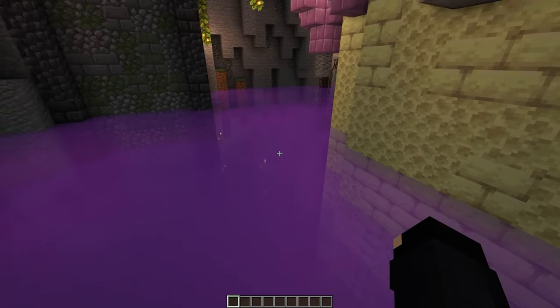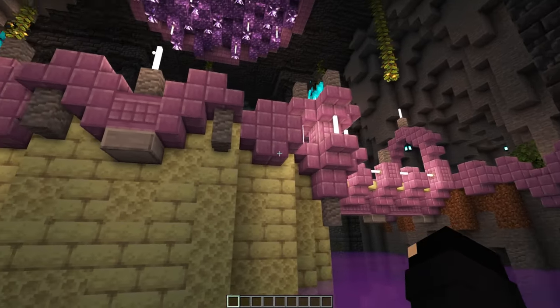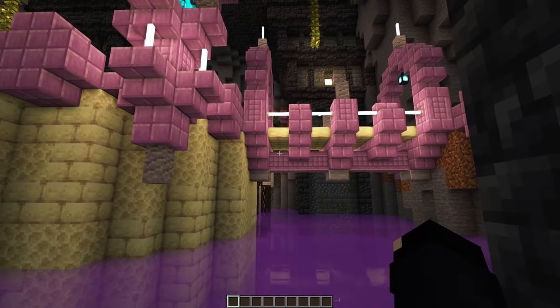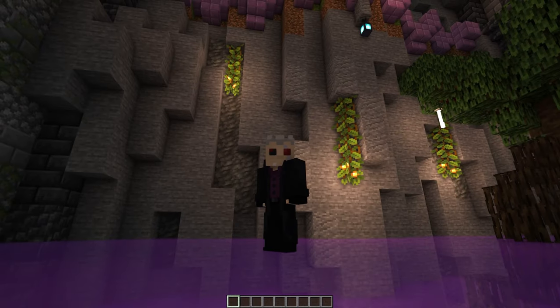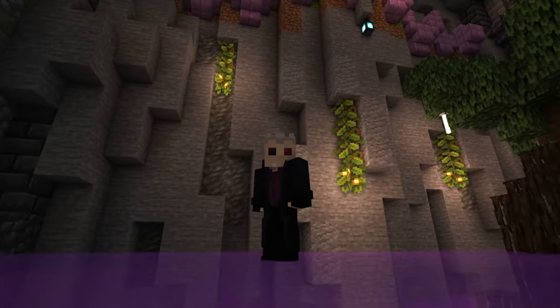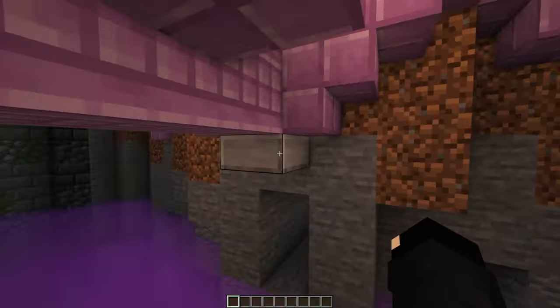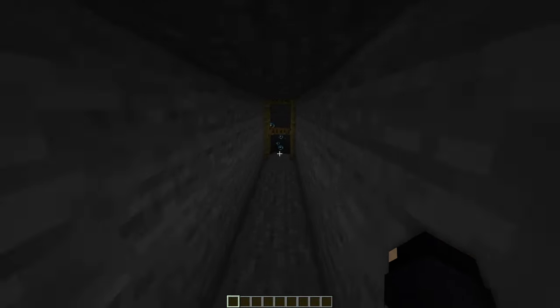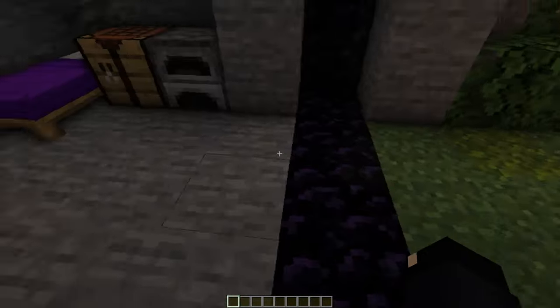I would recommend using slabs or other blocks that mobs can't spawn on. Now what if you accidentally fall off the platform or the bridge down to here? Well, you're stuck here — this is your life now. Okay, fine. There is actually a little bit of an opening over this way and through onto a bubble vator that goes up to the room behind the nether portal.